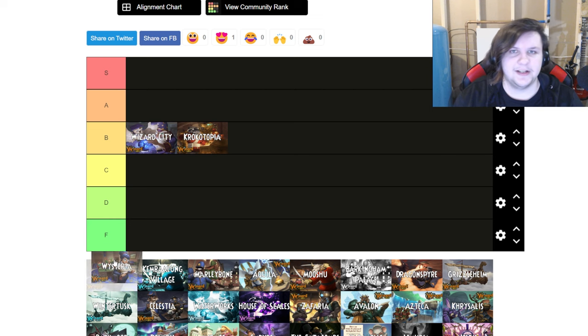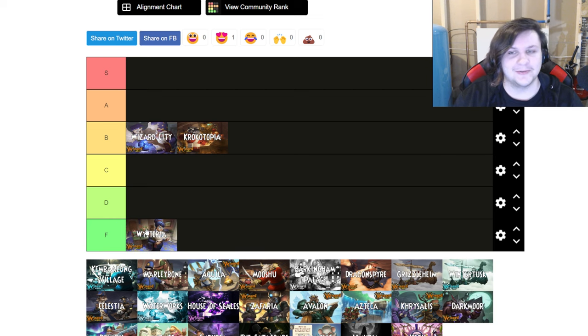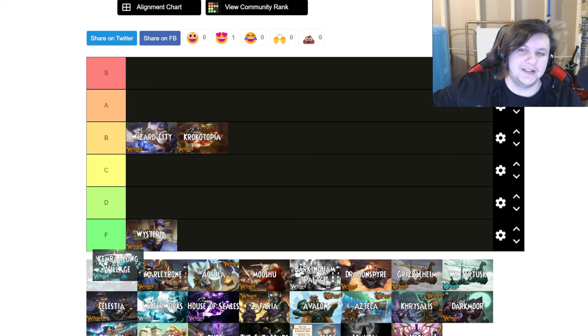Next up is Wysteria, and Wysteria is a solid F tier — really easy. You unlock it at level 20, enemies have at most around 600 health, and Lord Bramble might have a thousand. You're getting to level 20 where you start getting decent gear, possibly a four-pip AOE. There are only about 29-30 quests in this world; it's not very hard and it's especially not very long.